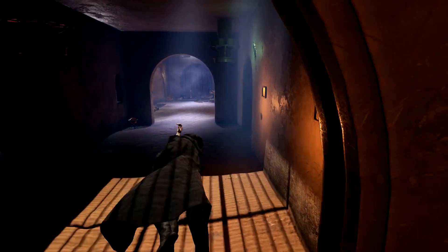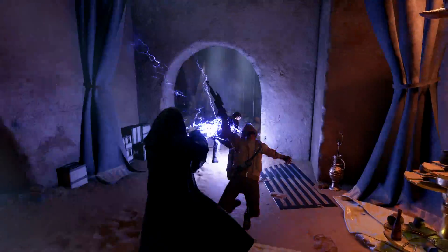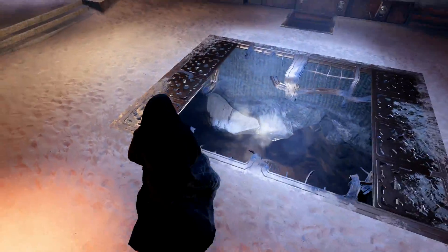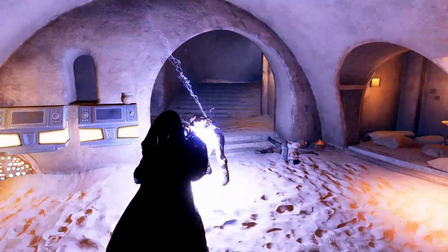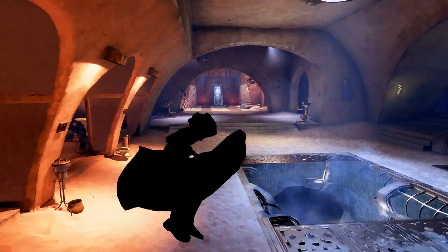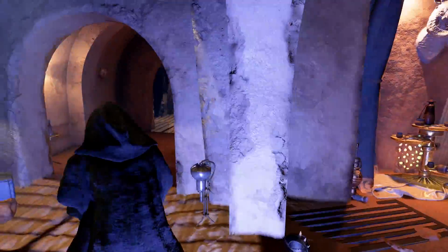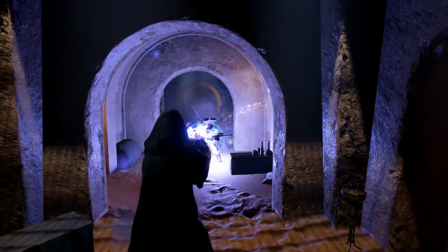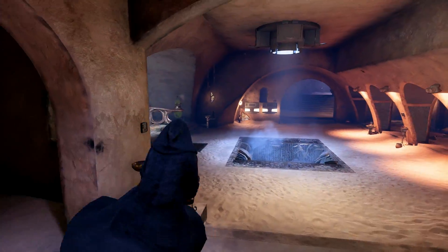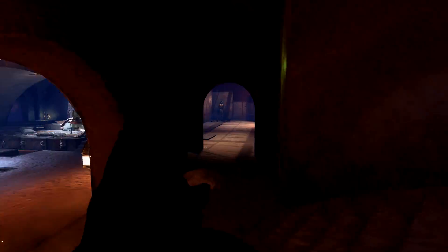Those are all the secrets and easter eggs I found in the Jedi Fallen Order trailer. If I've missed any or you've spotted something else, let me know in the comments below. I hope you enjoyed the video and agree these are some really cool easter eggs — if you look a little closer you can find these things in the trailer. Smash the like button to show support, and if you're new to the channel, subscribe to stay up to date with all Jedi Fallen Order videos. See you in the next one.